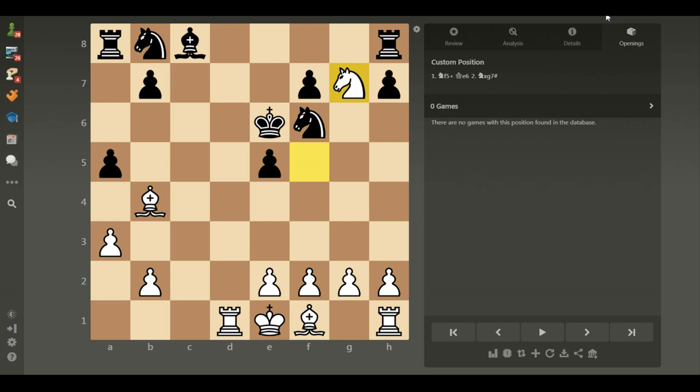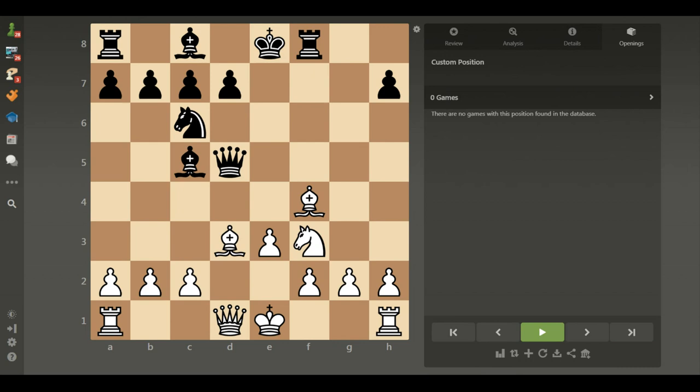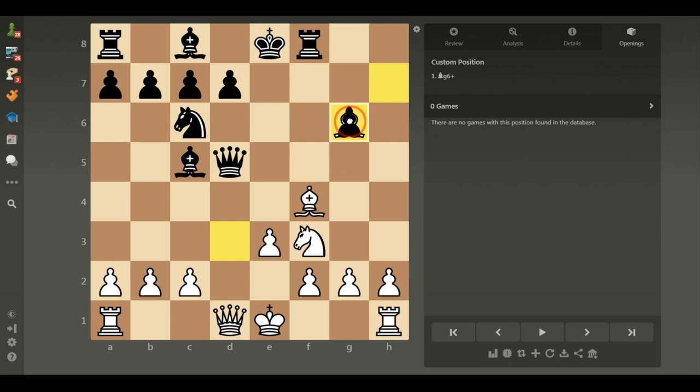Here we have another simple puzzle — probably the simplest one in this video. White's position is much better but please find the fastest way to win. White to move. The black king is unprotected and it's on the same file as the white queen. So we can give check on g6. Black pawn takes bishop and we are winning the queen and also winning the game.